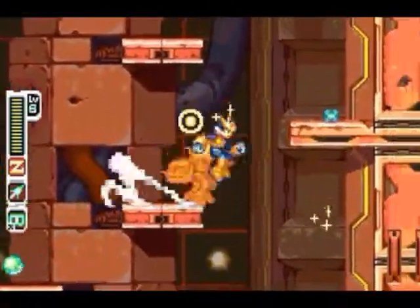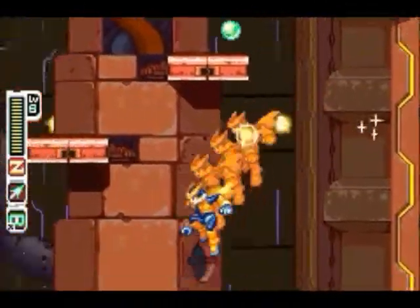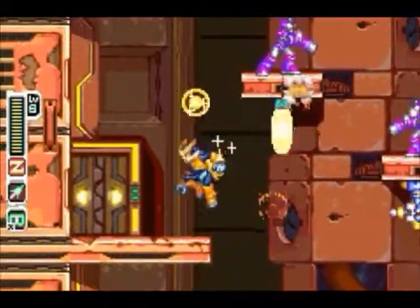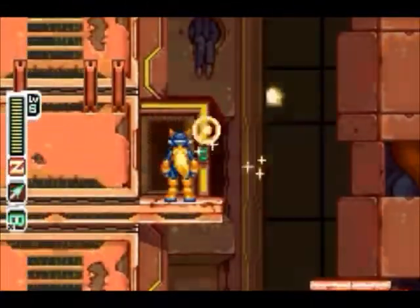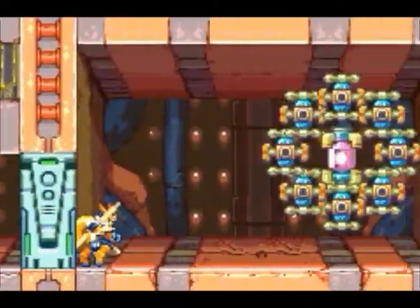Anyways, at this room — which is a bit of a pain in the butt — nothing double-jumping and sliding off platforms can't solve. So we come into this room to fight the mini-boss.